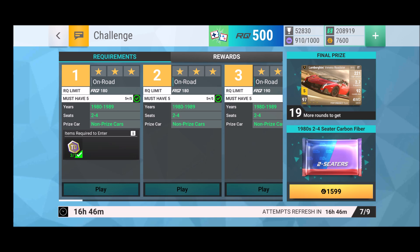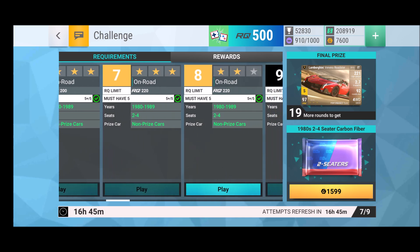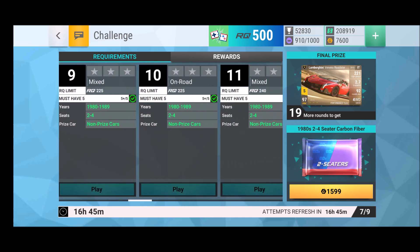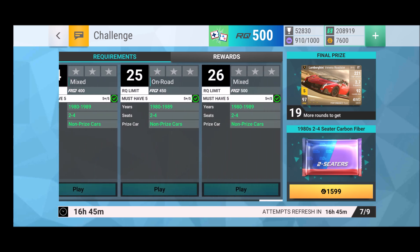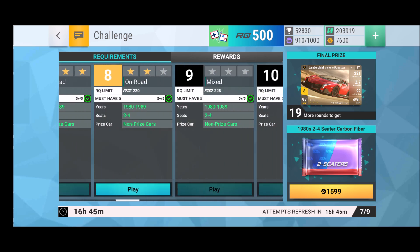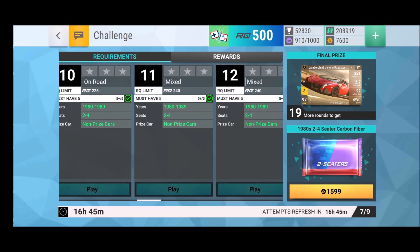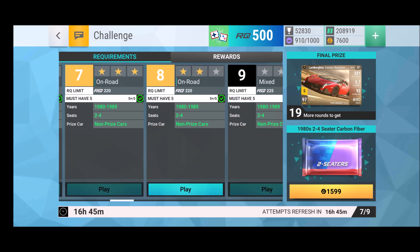You actually only needed at least two tokens, not even three, to join this challenge. Now here comes my piece of advice: having played plenty of these challenges in the past, the moment you enter a challenge like this you should check the requirements. You can see currently 1980 to 1989, seats two to four, non-priced cars. Scroll all the way to the right — it stays, it stays — that's a good indicator. You can also immediately see if you have the right number of cars, plus there are Q points: 225, 240, going all the way up to 500.